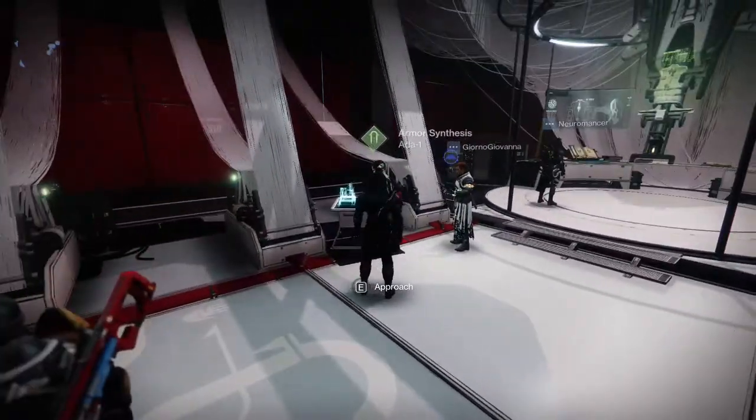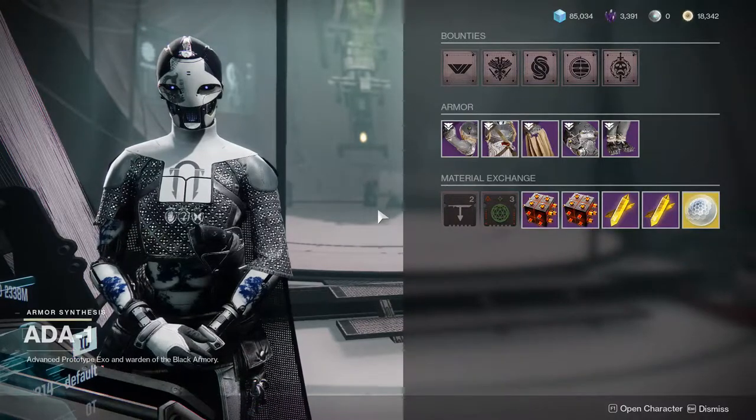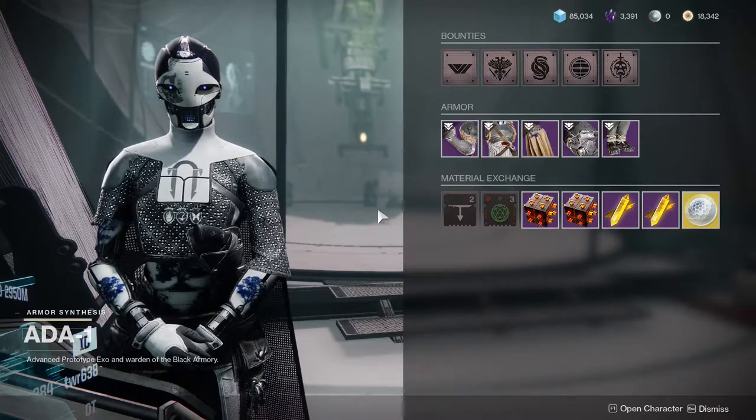First and foremost, go to Ada — she's going to want you to complete a whole quest line. Just complete the quest line and you'll get a free 10 materials, so that way you can get 10 pieces of armor after that.